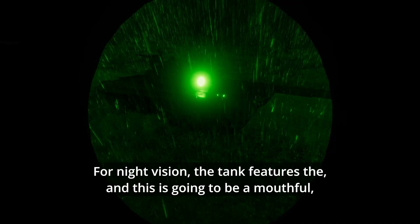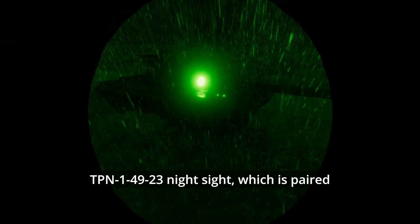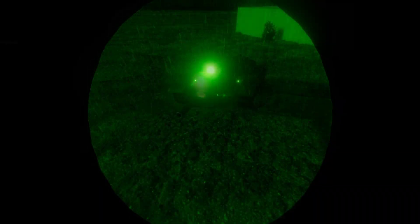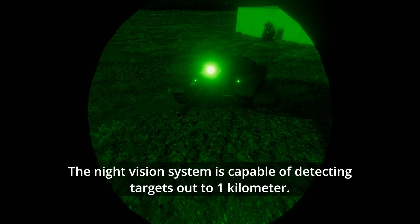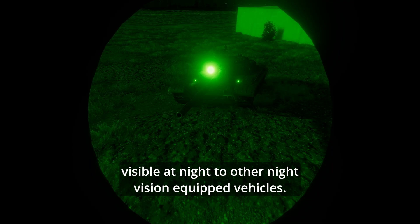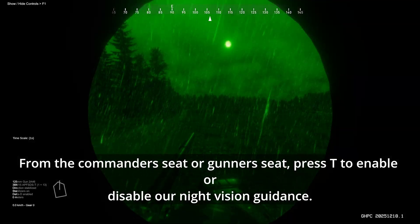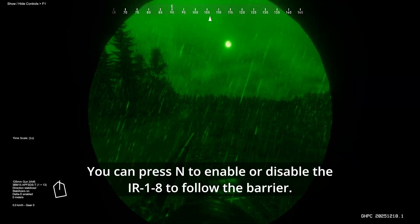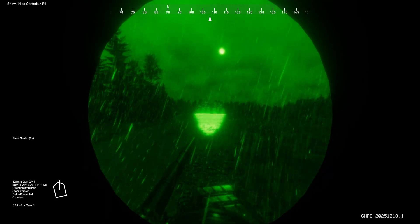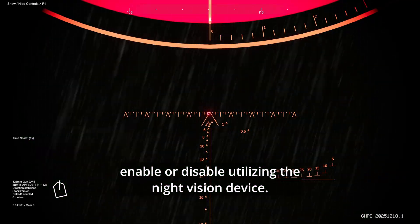For night vision, the tank features the TPN-1-49-23 night sight, which is paired with the Luna 2 infrared illumination spotlight. The night vision system is capable of detecting targets out to one kilometer. However, the illuminator device can make you very visible at night to other night-vision-equipped vehicles. From the commander's hatch, you can press T to enable or disable night vision guards, and press N to enable or disable the IR illuminator, which follows the barrel. If you go back to the gunner sight, press T to enable or disable the night vision device.